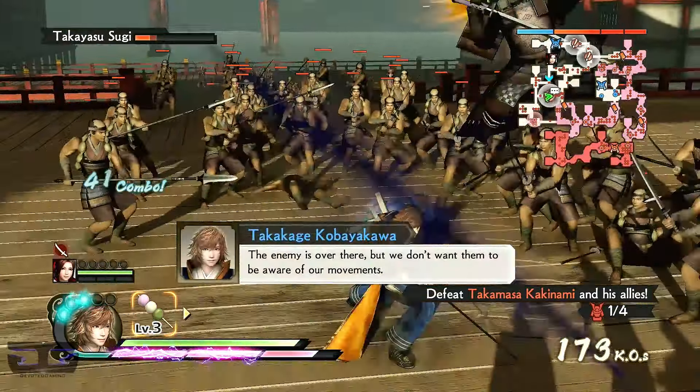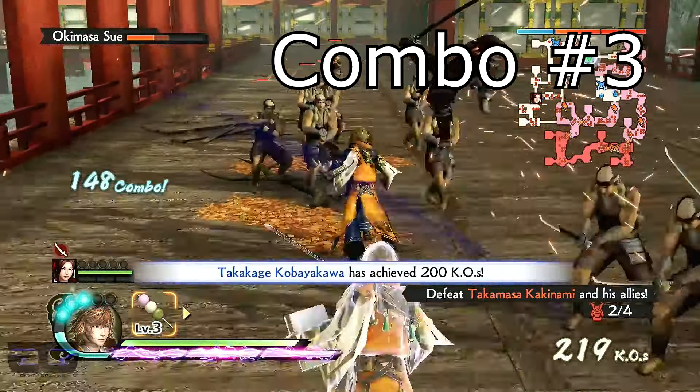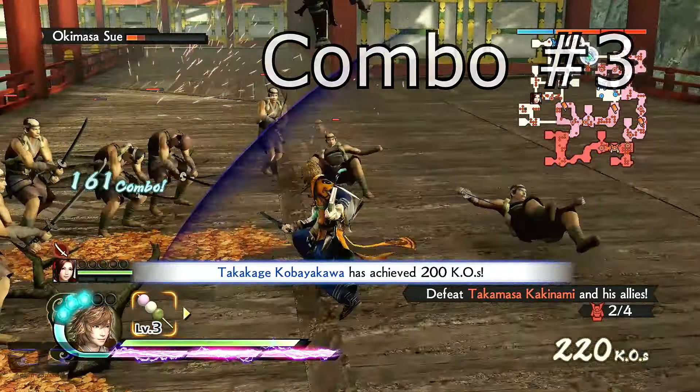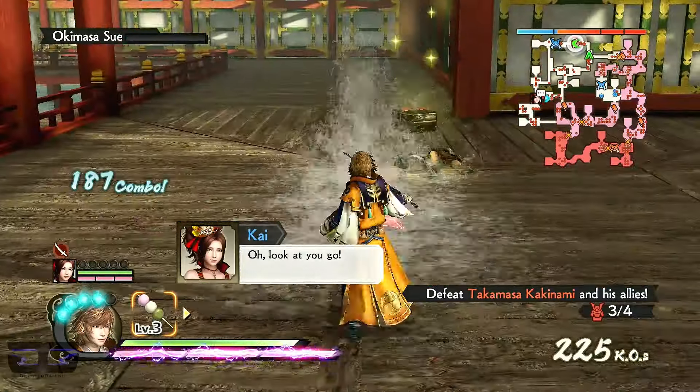For this next combo, I use P5 first to stun the enemy. Once done, I perform 4 normal attacks and then I spirit charge and perform the full normal attack chain.